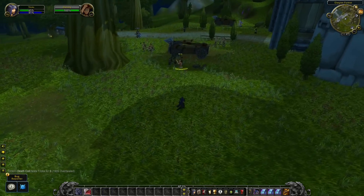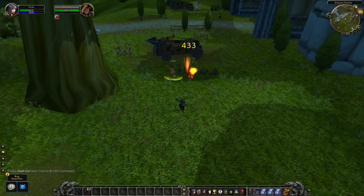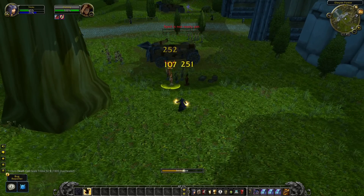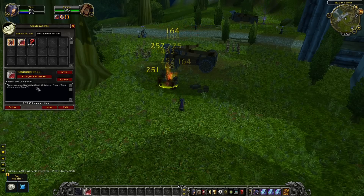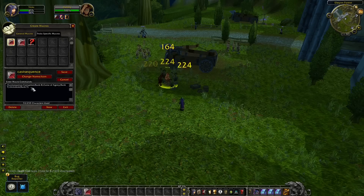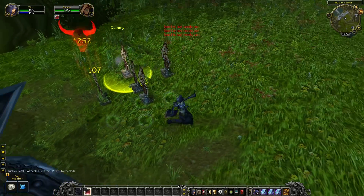To make it even easier, you can also make a Cast Sequence macro that swaps between Corruption, Curse of Agony, and Immolate — watch the second ability on my action bar swap between these three as I spam the macro to apply all the damage over time to targets. If you wish to not stand still while casting, just remove Immolate and use only Curse of Agony and Corruption, allowing you to move and dot targets at the same time.